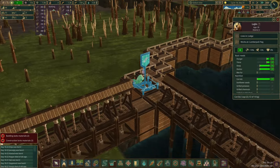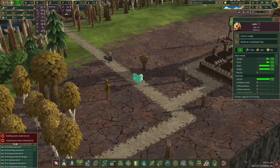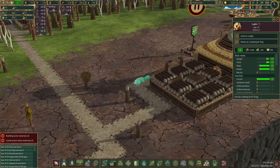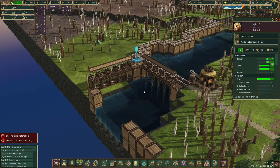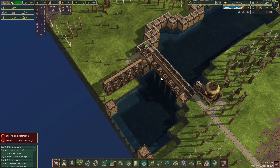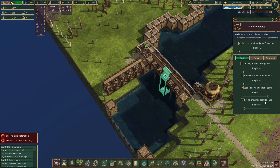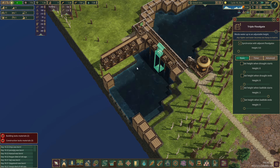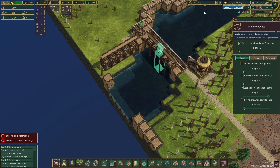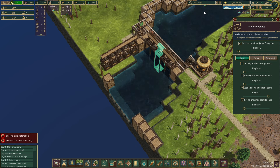Good evening and welcome back to Timberborn. I've been watching Lujin here just do things — he's our woodcutter over there. He's chopping down the trees because we want to get this area sorted out. You can see we've done some things here. We have the floodgates all made, and I have set them so that when a bad tide happens they close, and when a bad tide finishes they open. That does mean that the bad water in this area will potentially dump into the main river, but it's not going to be a lot so I'm not particularly fussed about that.